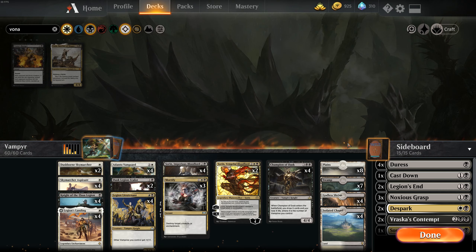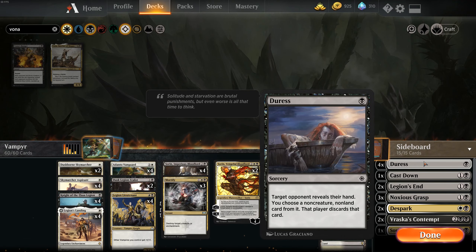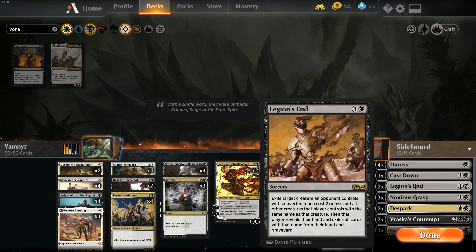We do have a few black accessible staples. Duress, if we're up against an obnoxious control matchup — dump their sweepers, dump their win-con, smash face. Cast Down if we really have some key creatures we need removed. Legion's End is my own special inclusion — all depends on what we're up against. Token decks: wipe their board. Another aggro list where they're going to be playing a bunch of the same one-drops or two-drops — wipe the board, check their hand, dump them out.